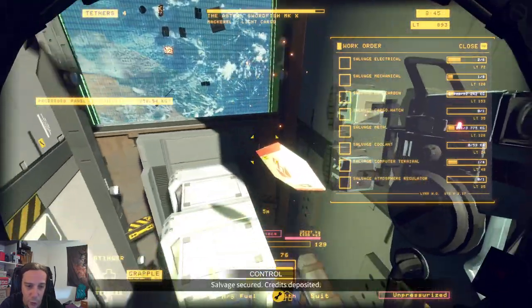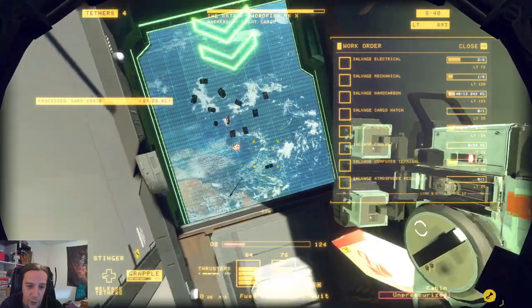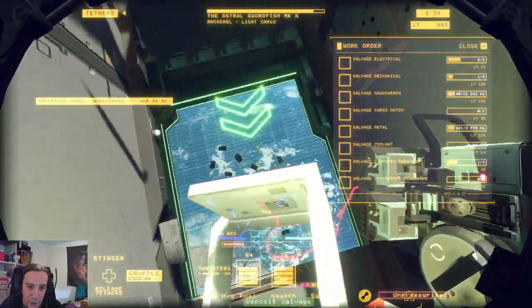I really like that the split saw is no longer a no-brainer on these ship models — that's a really good development. Here I'd rather use the stinger because I don't want to destroy those crates. Using all the tools I have and thinking about what tool to use when — that's a quite good feeling.